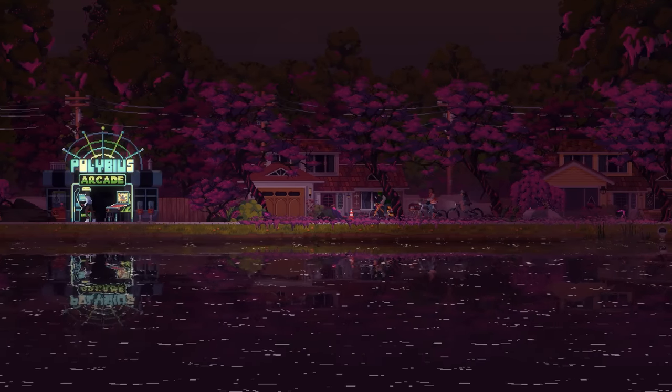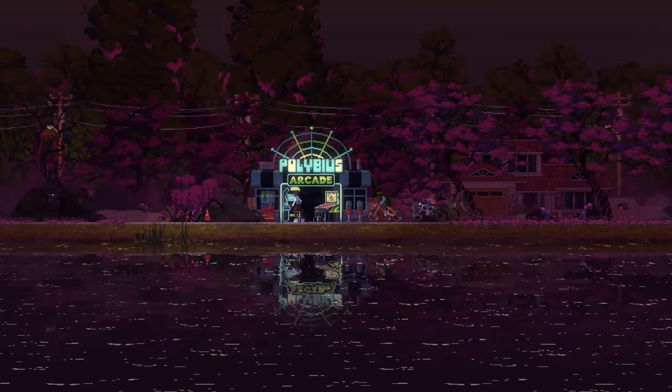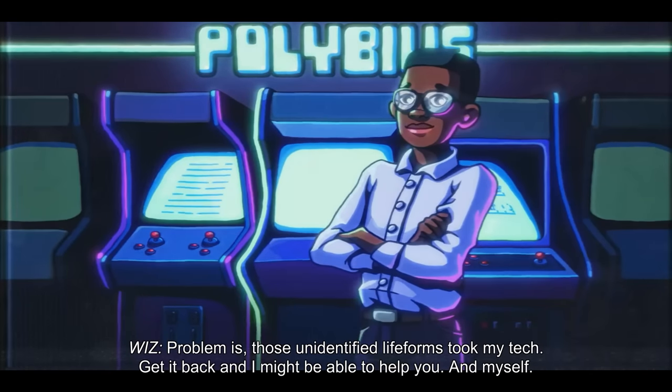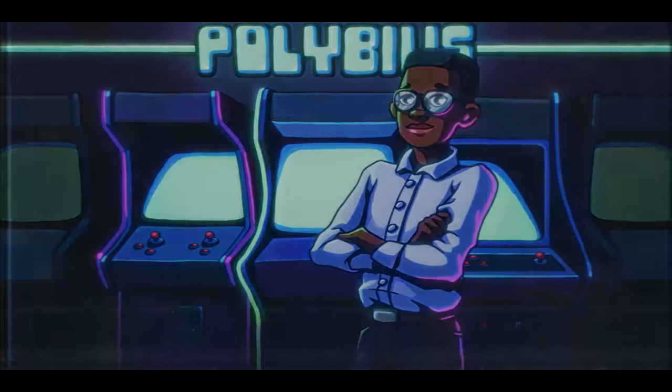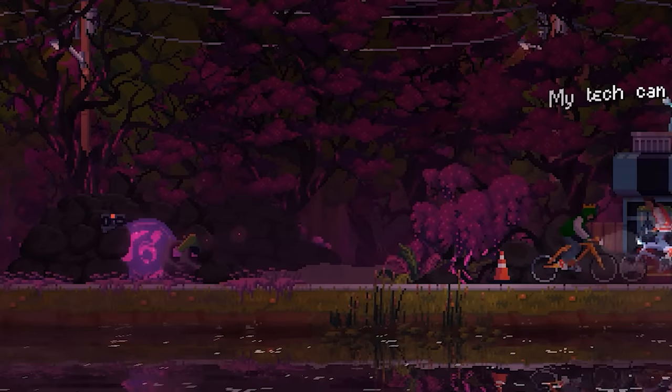From the local arcade, now who could this person be in here, so oblivious to the turmoil outside? Why, it's none other than Wiz. This little buddy's going to give us a quest. We need to find his tech, because he's a nerd. If we can get that back for him, he'll follow us around just like Champ and the Tinkerer.